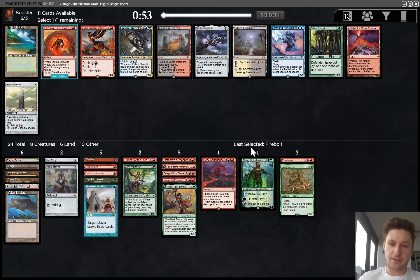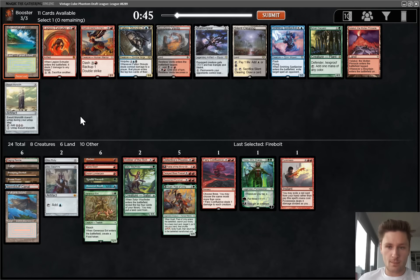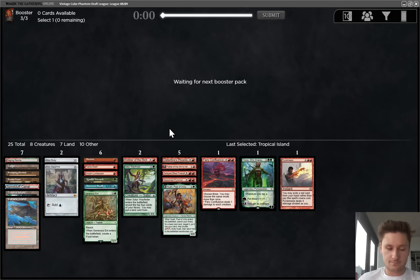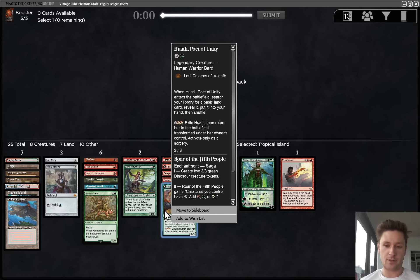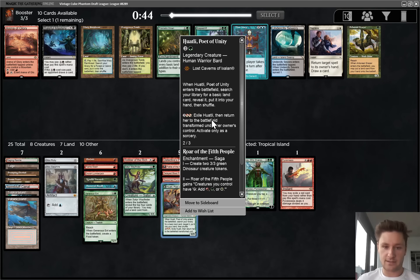Do we want to try to get to Omnath now? I don't think so - without fetches, it becomes way worse. I'll take a Tropical Island though - the blue splash is starting to look pretty free among other things. I don't think anything else is particularly close here. I'm fine just playing only one blue card and having that be Ancestral Recall. We have six blue sources, and plus if we play an Island, we could even have Wayfinder. We also might not play this Territorial Kavu card if we don't get any dinos. Arena of Glory is pretty good, but I think I'd rather just take the Misty Rainforest.